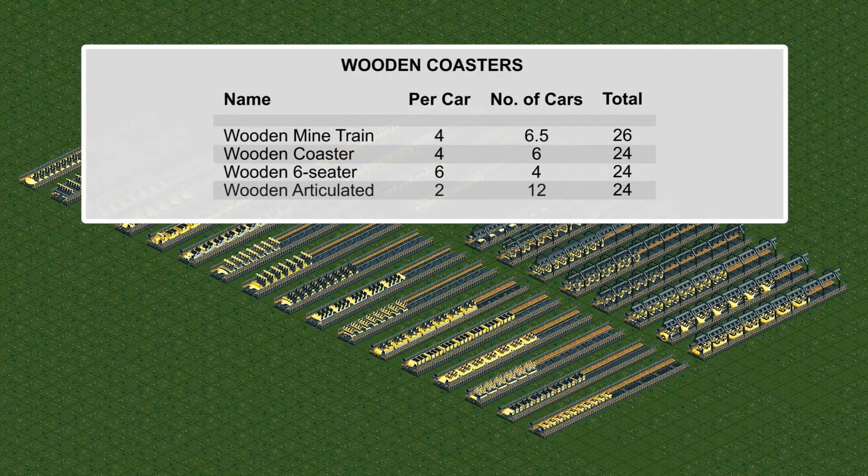Meanwhile, in the wooden coaster category, the range was a lot smaller. The highest was wooden mine train coasters with 26 from 6.5 cars. And funnily enough, the wooden coaster six-seater and the articulated coasters all yielded 24 guests per train at their longest lengths.